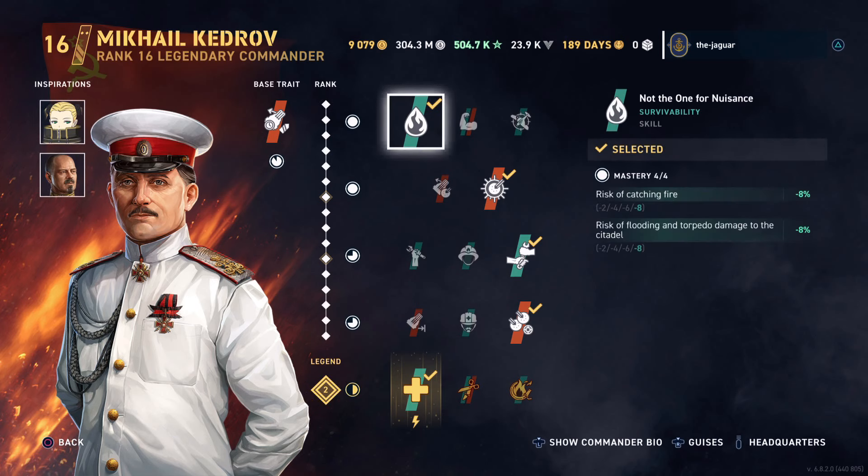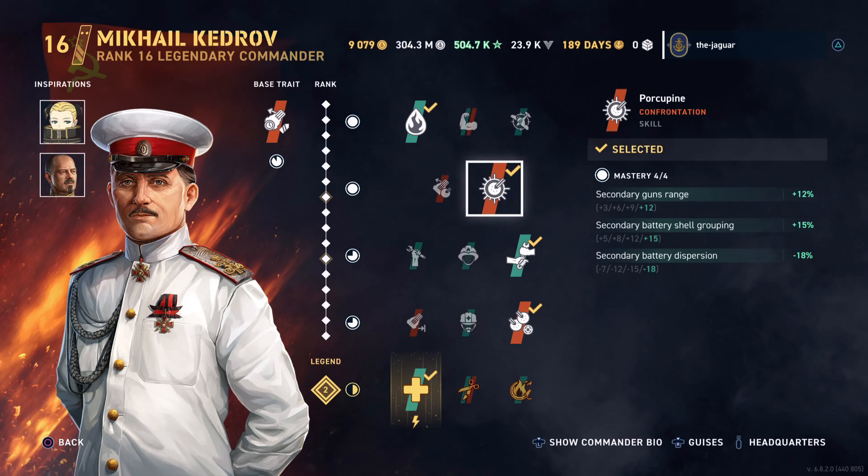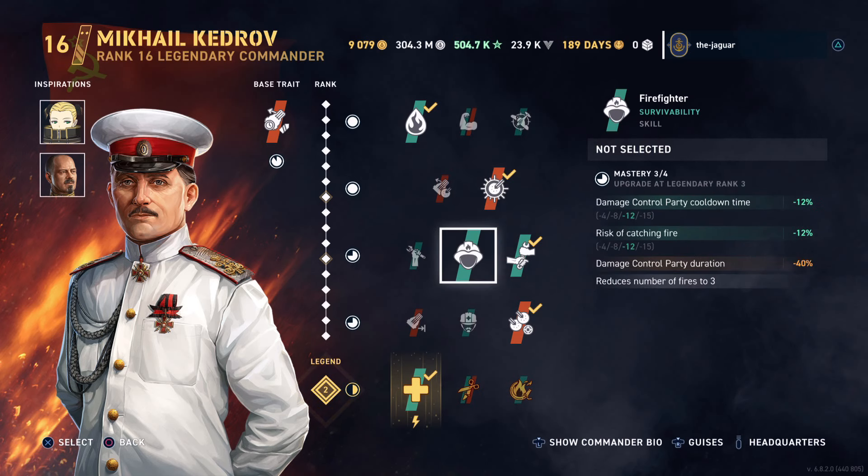We didn't go with Nuisance, which improves the risk of catching fire and the risk of flooding and torpedo damage to the citadel. And we didn't go with Brawler because I don't want to take a hit on the battleship main battery range. Second skill is Porcupine, which improves the gun range, secondary battery shell grouping, and secondary battery dispersion — all those secondary qualities are improved.